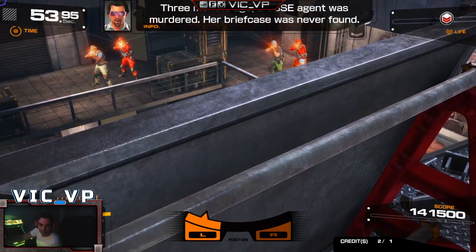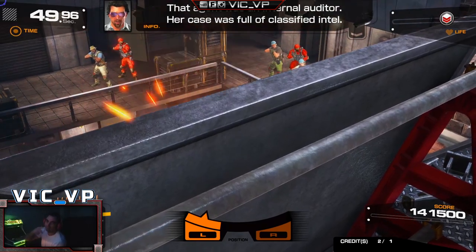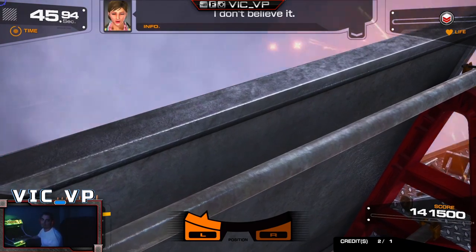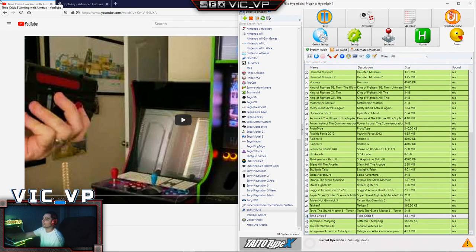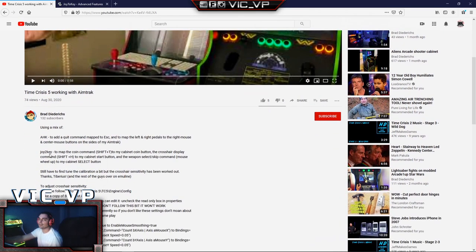Also real quick - using the AHK file, we have the exit button set up to exit. If I hold it down, I have my exit set up to hold for about three seconds and I exit. Real quick, we have to give Brad a big shout out. Here is his YouTube channel right here - it literally says Brad on it. Everything you need is here. Vic BP here giving you a shout out, bro. Thank you.